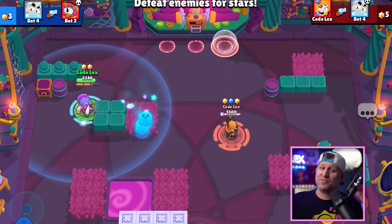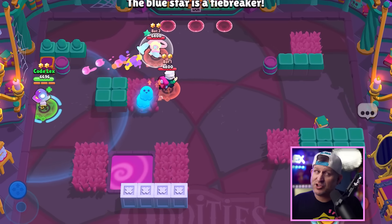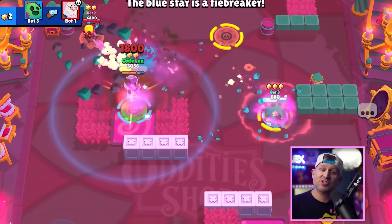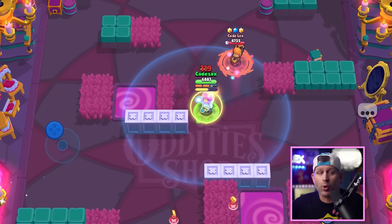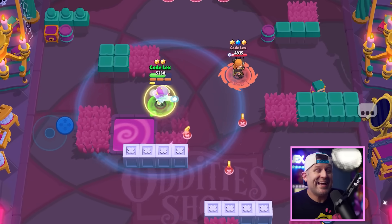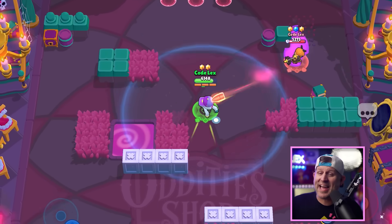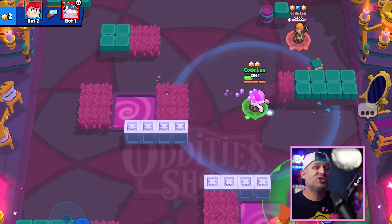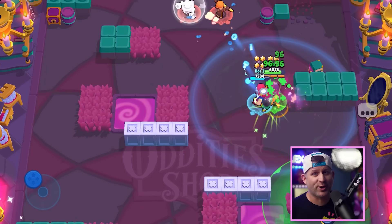In a game this is very much a classic case of just keeping your distance. If Shade gets close to you it's not going to be pretty. Some of these brawlers do have abilities to get Shade away, like Piper with her gadget or Maisie with her super, but it's still probably never a good idea to let an assassin get that close to you. So just keep your distance and let your team deal with him while you pick off the other targets.